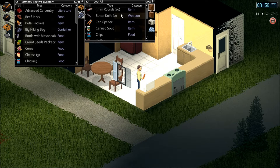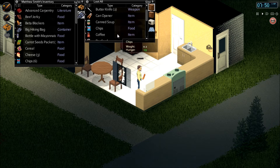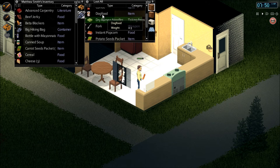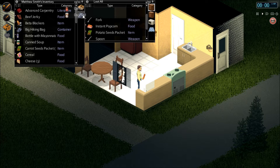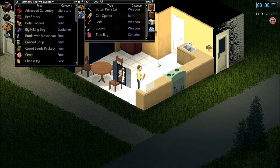We don't need a can opener — that's perfectly fine. Some more 9mm rounds, I will take those. We'll take the canned soup and chips, coffee, dog food, and dry noodles. Instant popcorn and potato seeds — we're snagging those for sure. And the tomato seeds.